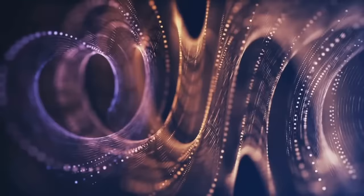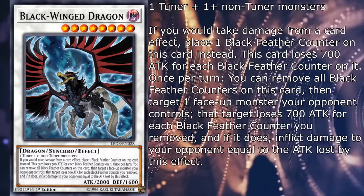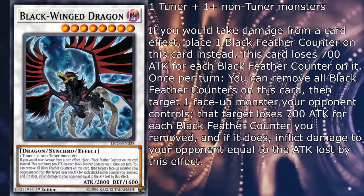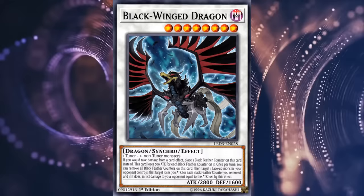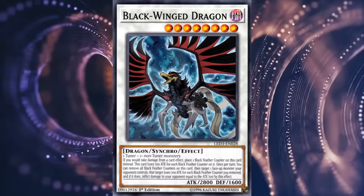Blackwing Dragon! Oh no! Let's put a spotlight on this shit show real quick. Blackwing Dragon is a level 8 generic Dark Dragon synchro with 2800 attack and 1600 defense, and if you would take damage from a card effect, place one Black Feather counter on this card instead. This card loses 700 attack for each Black Feather counter on it. Once per turn you can remove all Black Feather counters on this card, then target one face-up monster your opponent controls — that target loses 700 attack for each counter you removed, and if it does, inflict damage to your opponent equal to the attack lost. Well... it counters Trickstar burn damage? And Wave Motion Cannon? I mean, it dies to a gust of wind, but I'm grasping at straws to find some positives here. There's no cleaner indication that lore-wise this thing wasn't supposed to exist than taking one look at its effect. Half-a-D — it's beyond salvation.